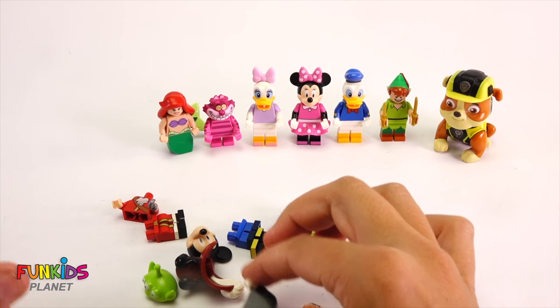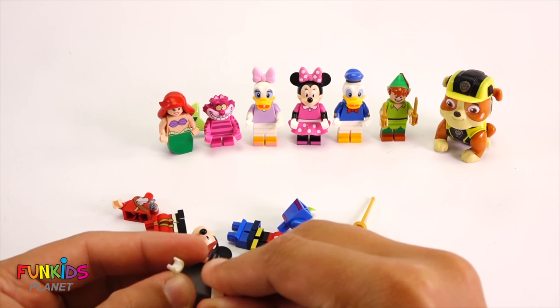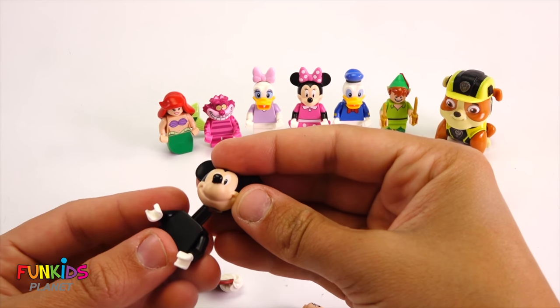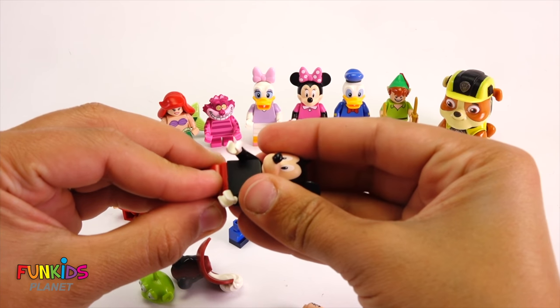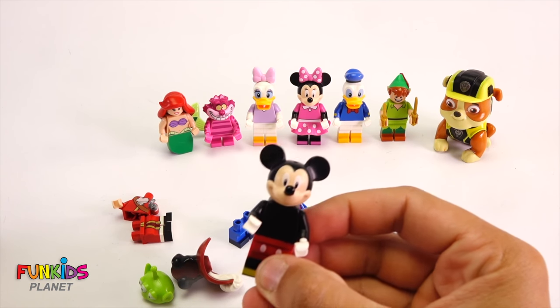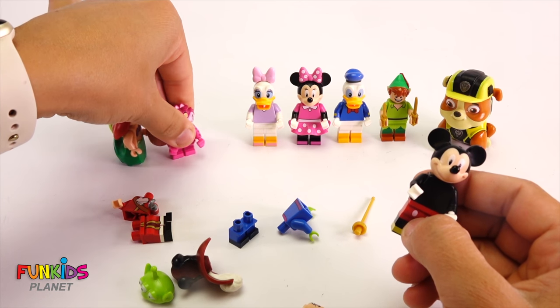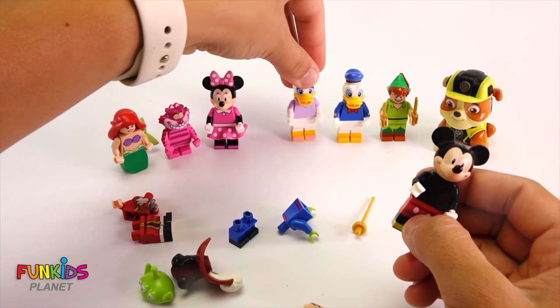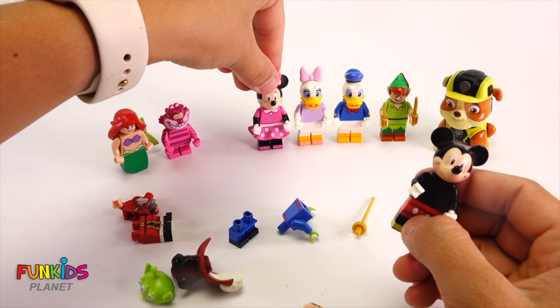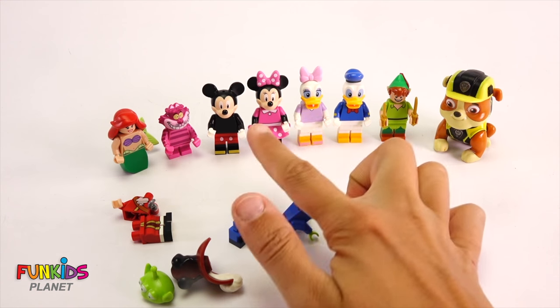Alright, next up, who's body is this? It's just black with white hands. It's Mickey Mouse! You guys need to make room. We need to put Daisy by Donald and Mickey by Minnie. There we go, look at those guys.